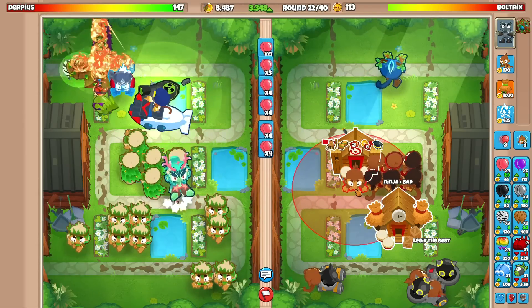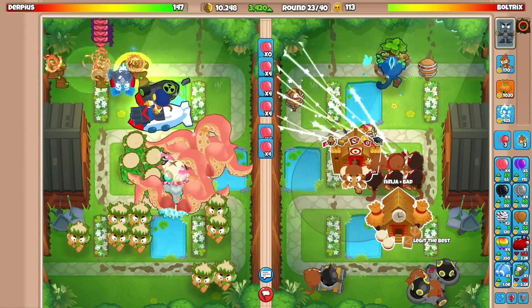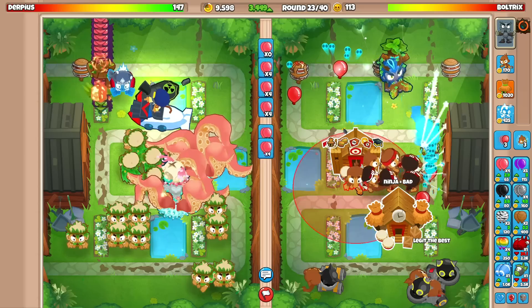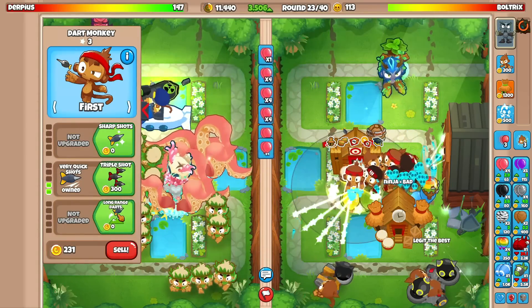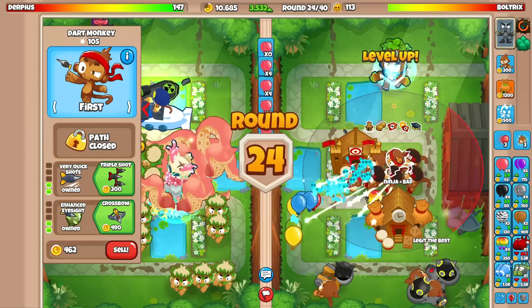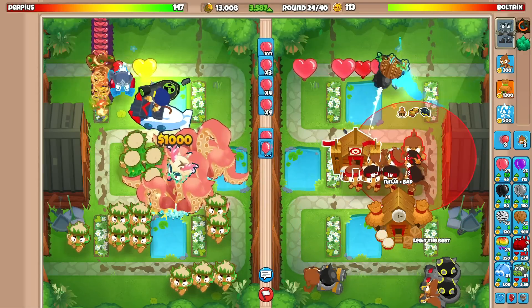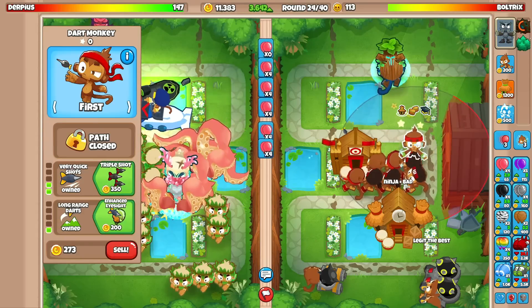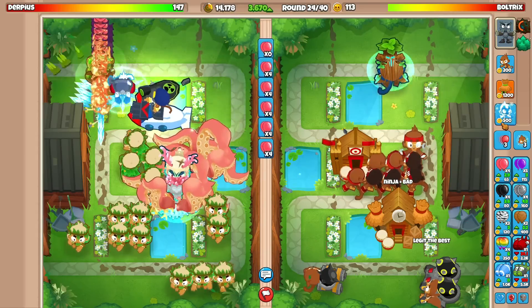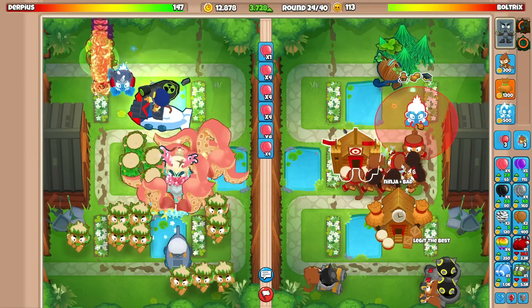We don't really need camo detection so I'll go for more dart monkeys. Round 26 DDTs though — how do we defend against those? I don't think we need triple darts anymore; we just need zero-two-twos. In the last video I went for a ton of triple darts and that was definitely not the way to go. Where should we go for icicle impale?